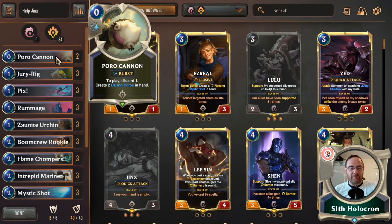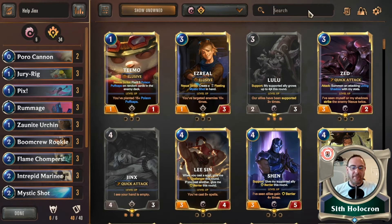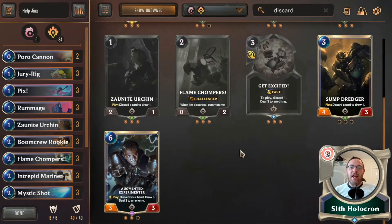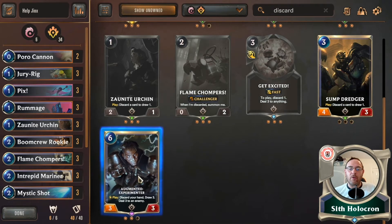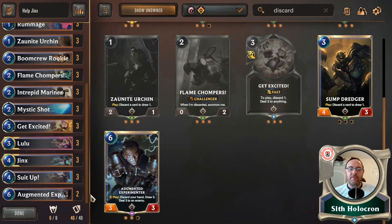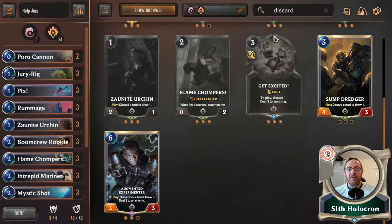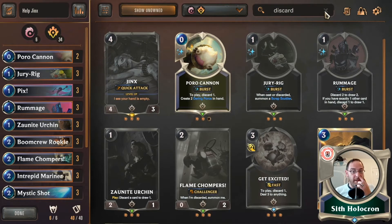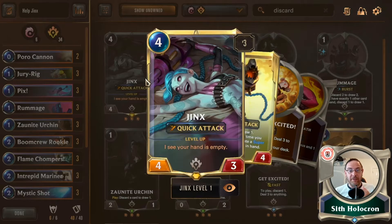You discard one, and that's always good. The way I build decks — I go through everything and think about quantities. You could run three of these but I think two's enough. I pretty much included everything that discards a card from your hand, because that is what you need to do to level up Jinx.